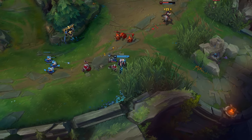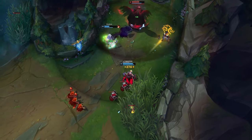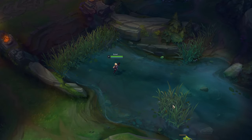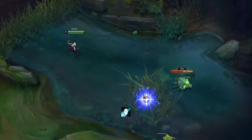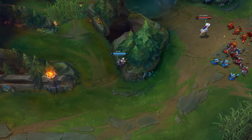Ezreal's Q can be combined with Flash, but use Q first and then Flash because the animation is faster. His Q can also be used to check bushes for enemies — if you hit a hidden enemy there, the Q animation will be shorter and you will hear a specific sound. You can also use his Q through walls to poke your opponents.